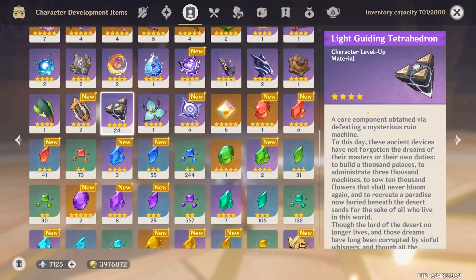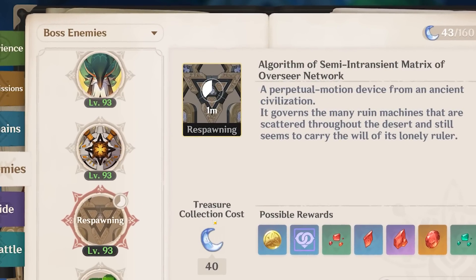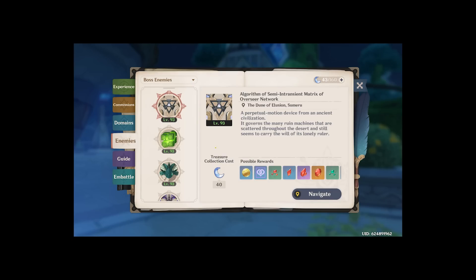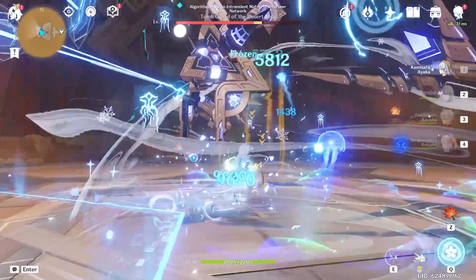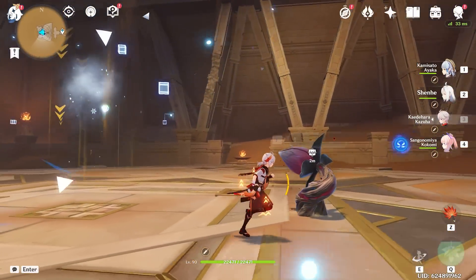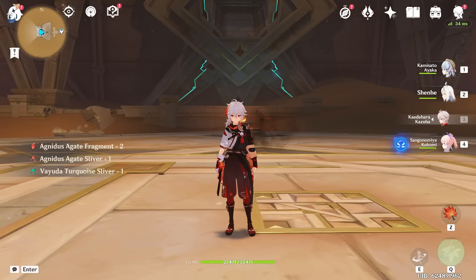With that we now have 24 light-guiding tetrahedrons, which means we only need two more to get Faruzan to level 80. After waiting for the boss to respawn and killing it one more time, we got two — which was all we needed. And with that all done, we have now got everything we could possibly need for our Faruzan, and it's time to start leveling her up. She is currently at level 40 but we want her all the way at level 80.